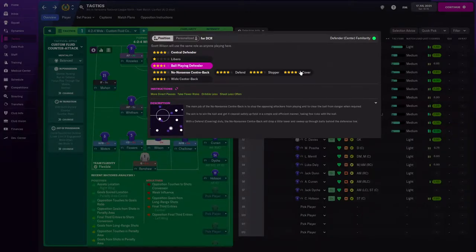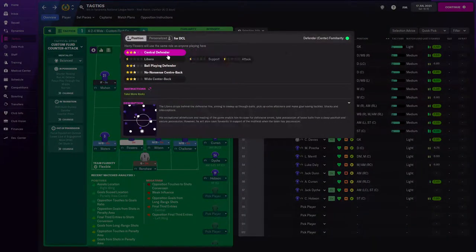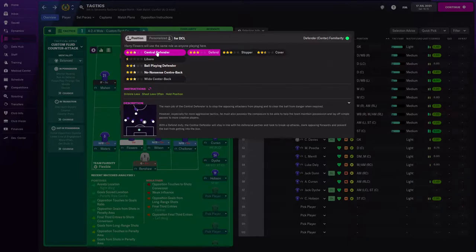For the cover duty - dropping a little lower to sweep through balls behind the defensive line. The stopper closes down players before they get to the area. I think we're going to go with defend on him and just keep it that way - central defender on defend, stay in line with his defensive partner, look to break up attacks.